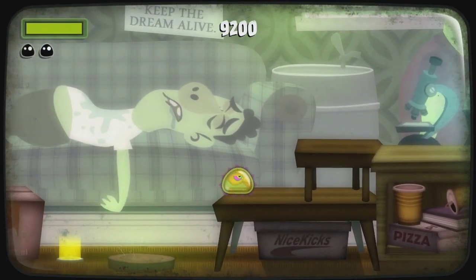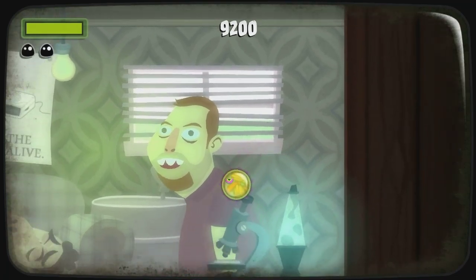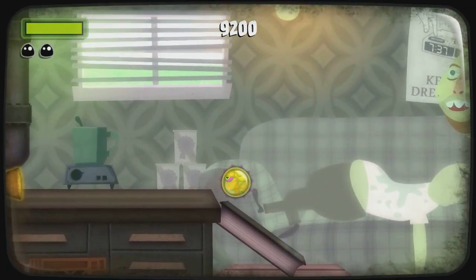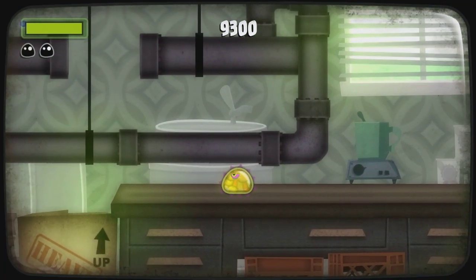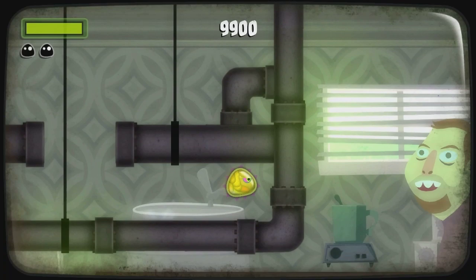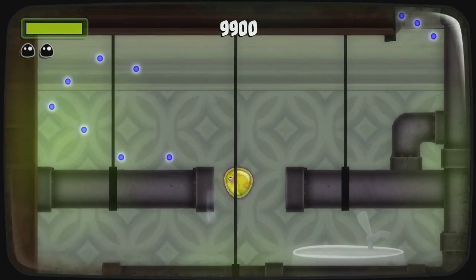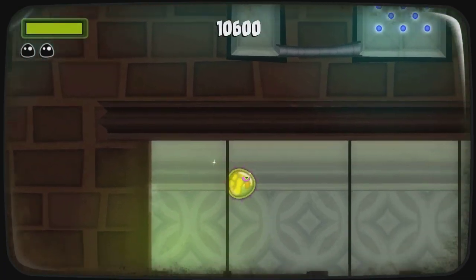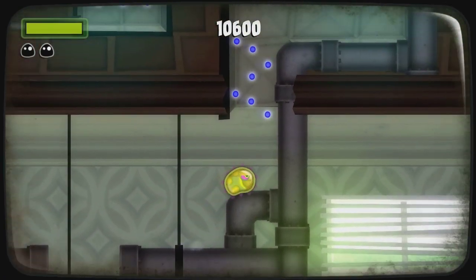Let's grab some of these blue things and try to get our score up a little bit. As you can see we're not very big at the moment — you can see those college students in the background walking around as college students do. But in a few levels' time we will be pretty massive. I don't want to spoil it, but you'll be eating people amongst other things.